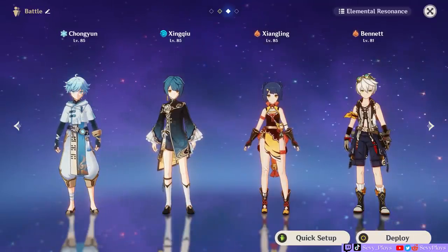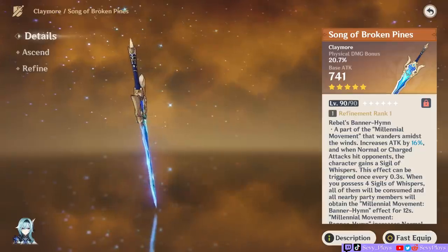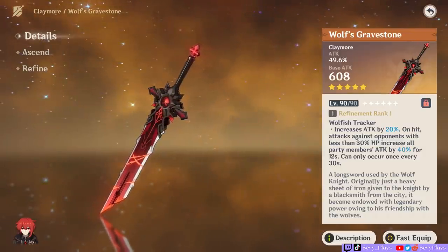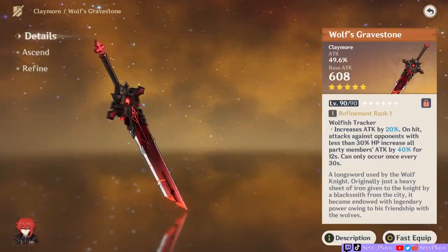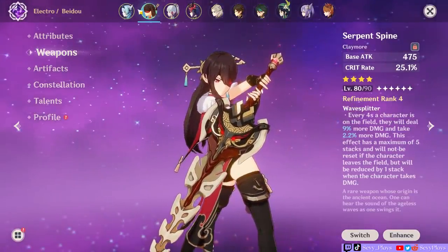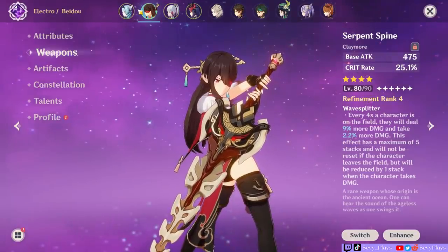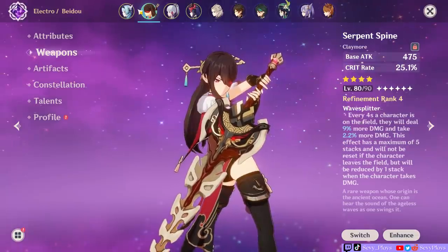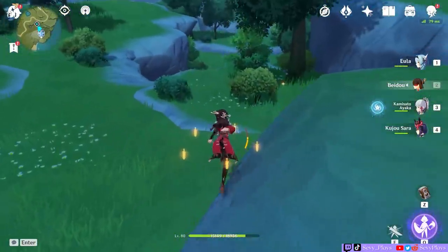Raiden will be taking a backseat for now. The Aquamaru will compete with 5-star weapons — an R1 Song of Broken Pines and Wolf's Gravestone, all at level 90. Now before you say that's unfair comparing it to 5-star weapons — I thought so too, but wait until you see the results. I'll also throw in a bonus comparison to my Serpent Spine, which is currently at level 80 but refinement 4. Since it doesn't give that much of a base attack boost from level 80 to 90, we can assume the difference won't be that far off. We will have the Serpent Spine at full stacks to ensure maximum damage.